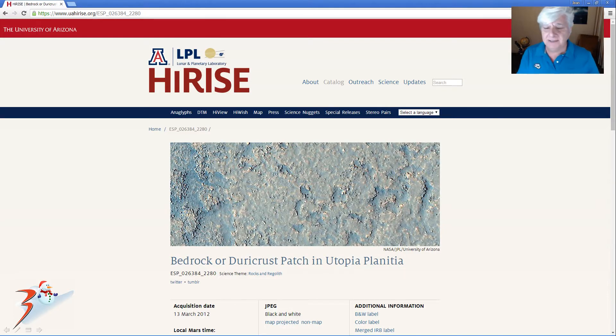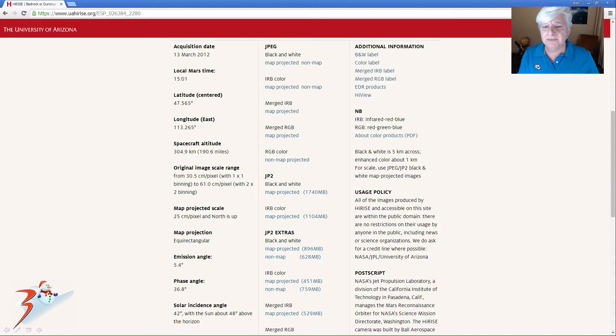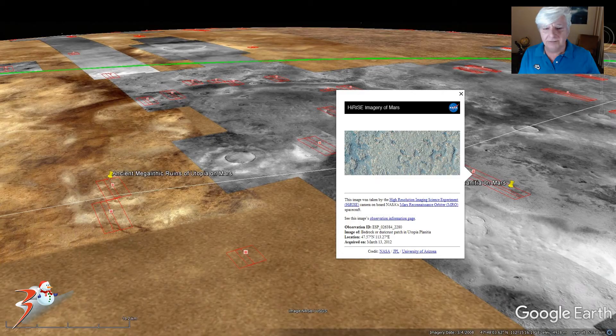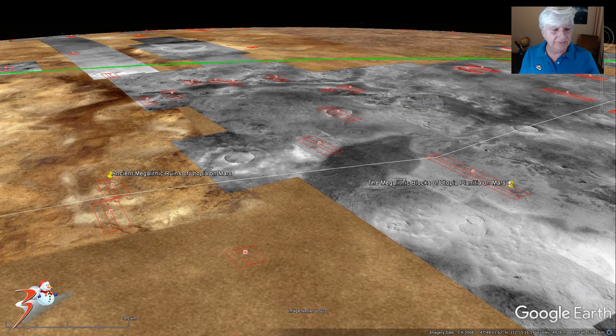We'll be analysing this photograph called Bedrock and Deary Crust Patch in Utopia Planitia — I'll include the link below. HiRISE acquired this photograph on the 13th of March 2012 at 25 cm per pixel. This is a crop from the low-res JPEG and we're going to be looking at the anomalies discovered throughout it. This area of Mars reminds me very much of megalithic ruins as we see them on Earth. The area is located at 47.57 degrees north, 113.27 degrees east — very flat, very smooth terrain.